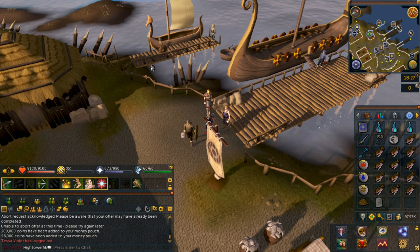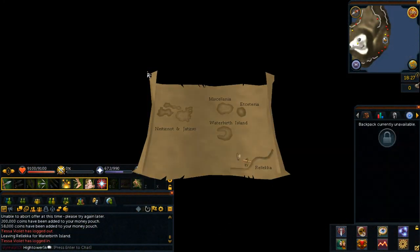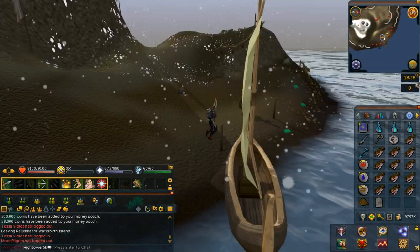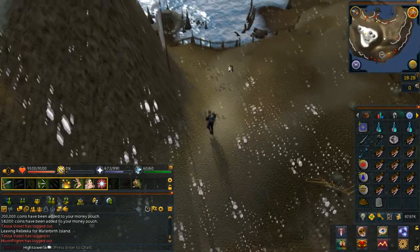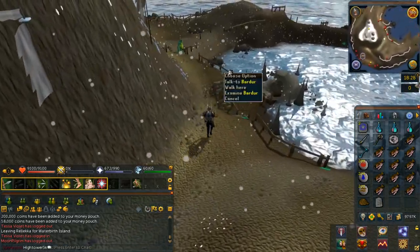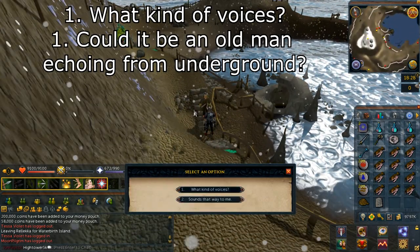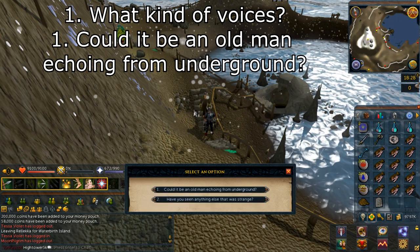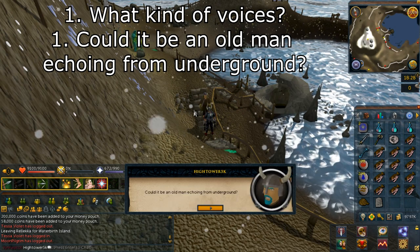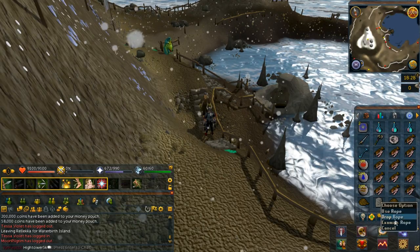From where you are currently standing, make your way over to the pier with Jarl Vard, the westernmost pier, and travel to Waterberth Island. Once you arrive in Waterberth, make your way to the west of the island. Speak with Barder and select option number one: what kind of voices? Then select option number one: could it be an old man echoing from underground? He will then give you a rope — if you already have one, you can drop this as you only need one.